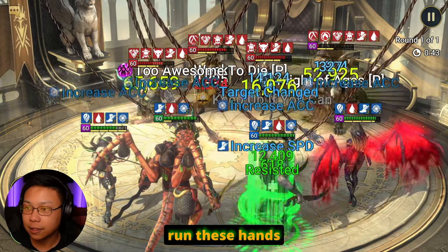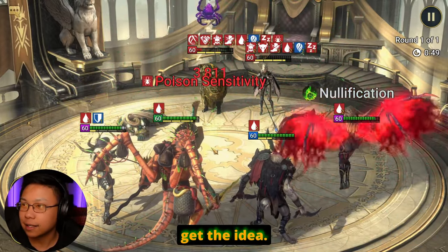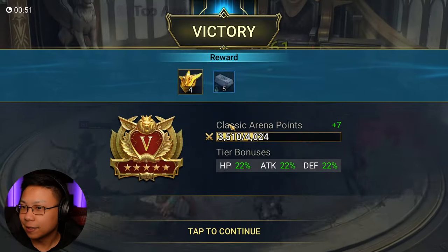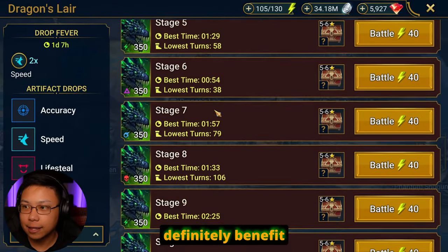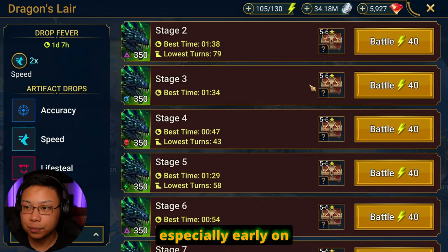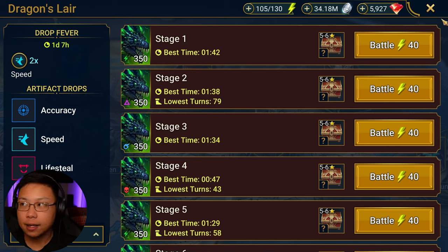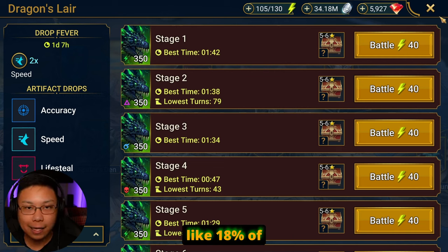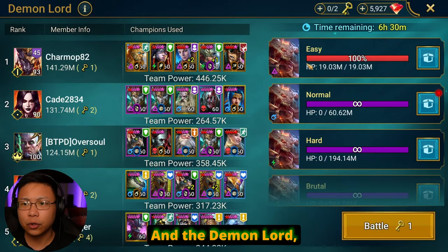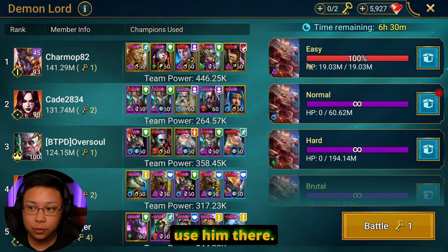Let's run these hands real quick. In the dungeons, I'm not going to delve too much into it, but you could definitely benefit from having him there, especially early on — because having leech with his A2 and decreased speed is great. Having leech means you can heal; it's like a built-in lifesteal, healing by about 18% of the damage you deal. If you're going up against the Demon Lord and you don't have an unkillable team, you could definitely use him there.